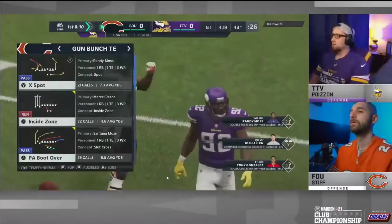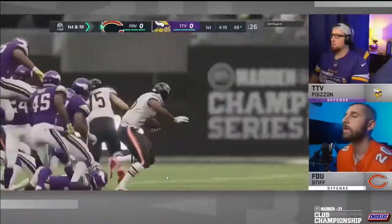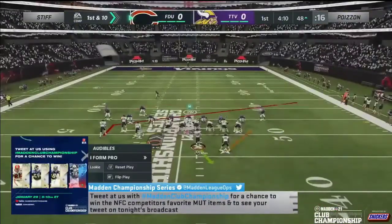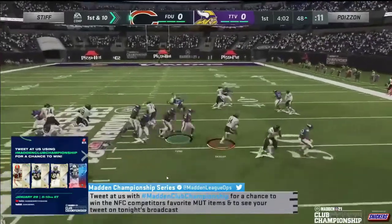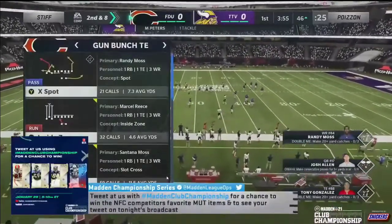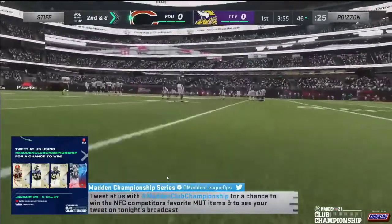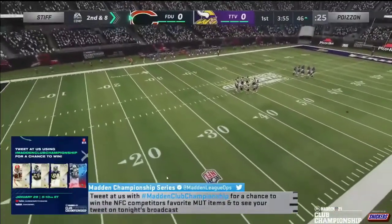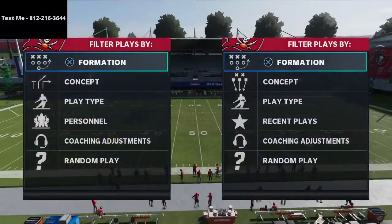We upload about eight videos every day, so you should be able to learn at least one or two things a day. Now, stiff was running the New York Giants offensive playbook, but the primary play he used most of the game was ironically one that was run against him in his Bears club championship. Stiff faced Canes, who ran gun bunch tied in PA boot over almost every single play, and stiff actually took a page out of Canes's book and came out in this tournament with that bunch tied in offensive scheme.